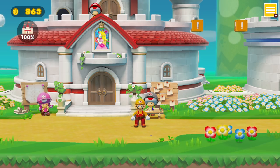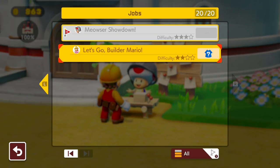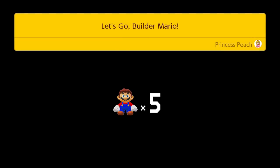What's up guys, Zach Scott here playing Super Mario Maker 2. I want to do Peach's Quest — it's at the end of the list in the job section, it's called 'Let's Go Builder Mario.' The underground is filled with blocks and no one can get through, but with a super hammer you need only create a builder box with L, up, and Y. This is a Super Mario 3D World themed stage.